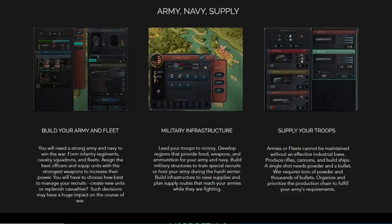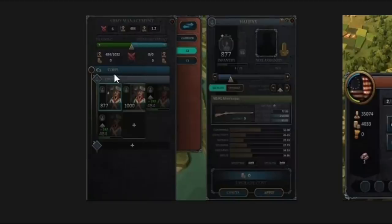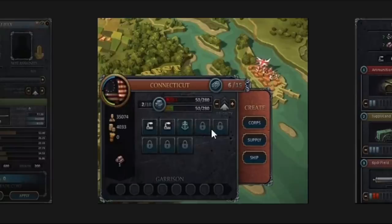Now let's look at supply. Build your army and fleet — you'll need a strong army and navy to win the war. Form infantry regiments, cavalry squadrons, and fleets. Assign the best officers and equip units with the strongest weapons to increase their power. You have to choose how best to manage your recruits — create new units or replenish casualties. Such decisions may have a huge impact on the course of the war. We can get a sense of the army management: corps and divisions with brigades within those divisions, with information that looks similar to what you see in Ultimate Admiral Age of Sail.